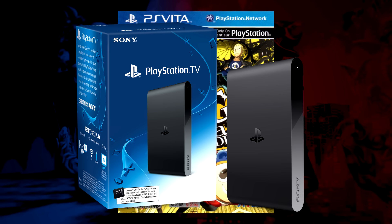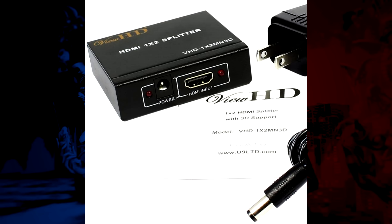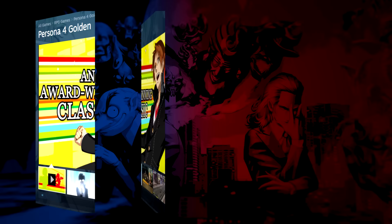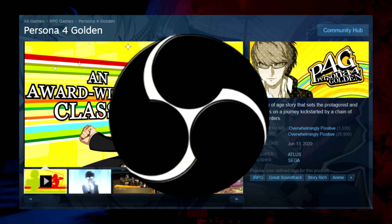The only way to record footage is with a PSTV. However, the PSTV has HD copy protection, so if you try hooking it up to a capture card it just gives you a black screen. It turns out there is a workaround — if you get an HDMI splitter it will let you bypass the HD copy protection. But just a couple of weeks after I recorded all the footage of this video, Persona 4 Golden out of nowhere was released for PC.